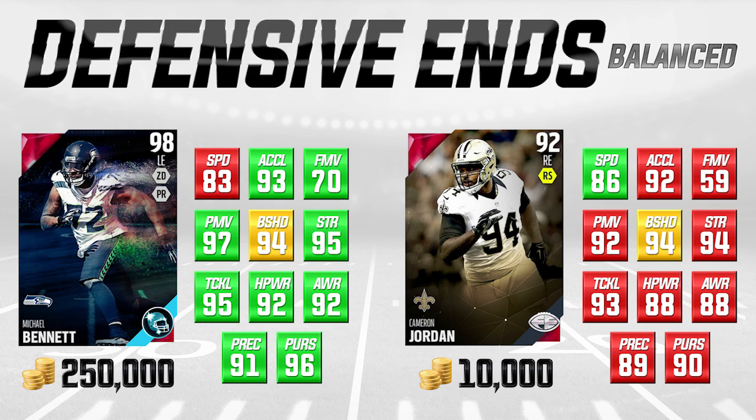The first thing you're going to notice is that there's a lot of green on the left. Green attributes mean they're better than the other card; red means worse. Obviously Michael Bennett is a better card overall — I can't even say that it's not. But it's not substantially better in most of these attributes. The first set of defensive ends we're looking at are balanced defensive ends — guys that can both play against the run as well as the pass pretty effectively. Michael Bennett does have 97 power move, which is really good, and he's also a really good run defender with good block shedding and strength.